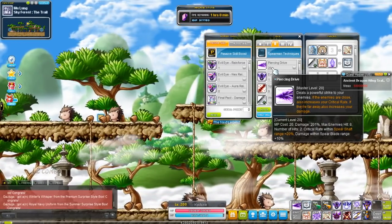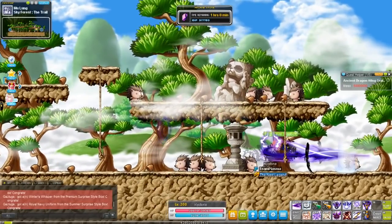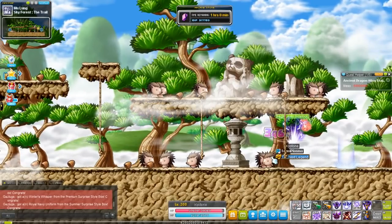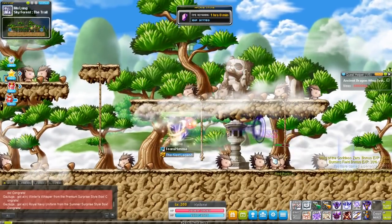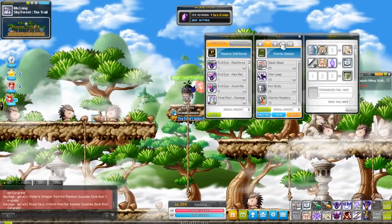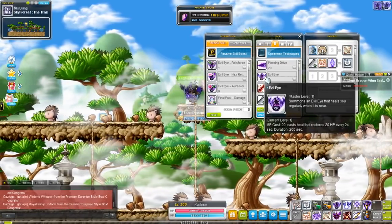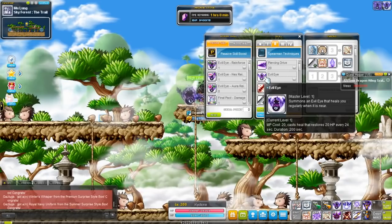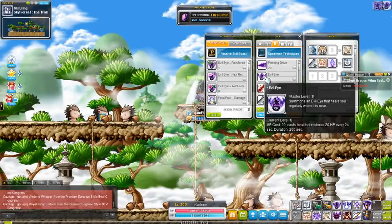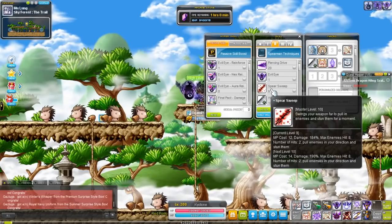I thought that was a pretty cool attack for a second job. It doesn't really have too much range — if I Flash Jump, I can't hit that row. But if I use Slash Blast, I think I can. So the range is less, but it's a more useful skill. You also get Evil Eye, which is your little companion that flies around. In second job, it heals you for 20 HP every 24 seconds. Doesn't sound like much because it's not much, but later on it does get buffs that really help out.